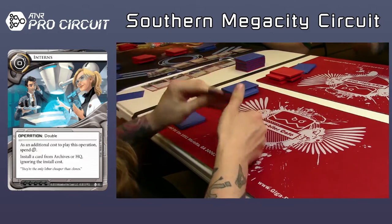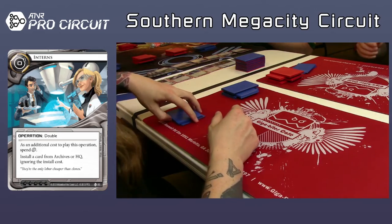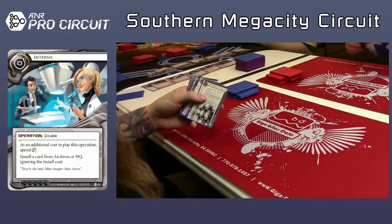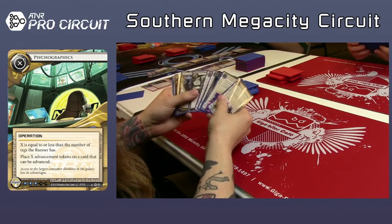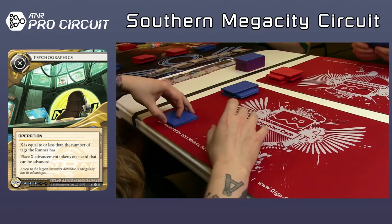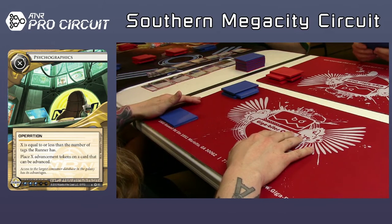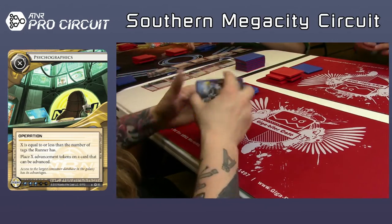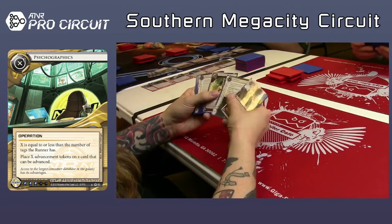What do you get stuck with? Psychographics. That's interesting. So what do you learn from the draft as you're going on, in terms of what people are picking? The fact that he got stuck with the Psychographics — does that tell you anything? Nobody's really going heavy tag punishment. He didn't see a lot of Grail, so somebody's probably doing Grail.